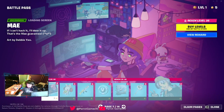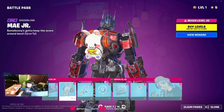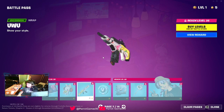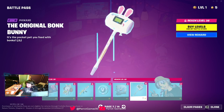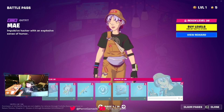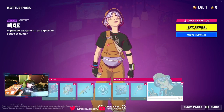So we got another picture, back bling, weapons wrap, spray, pickaxe, and a scoop. And the anime skin. Anime skin is sick.